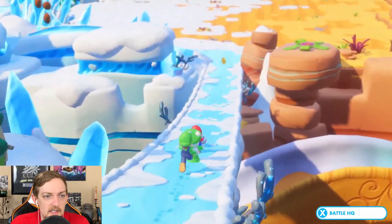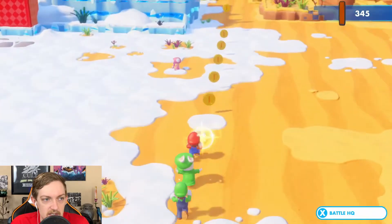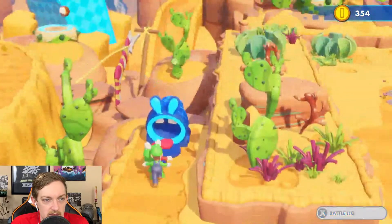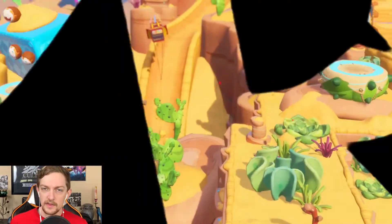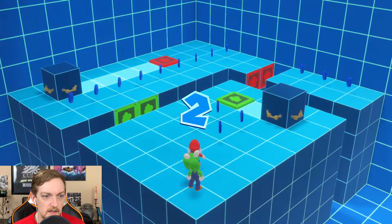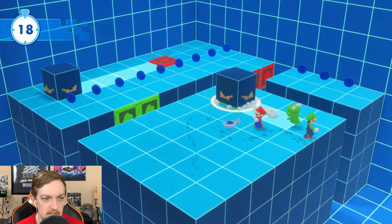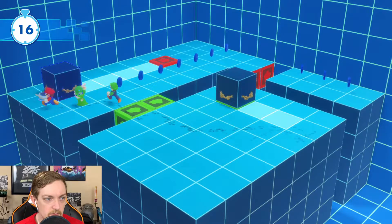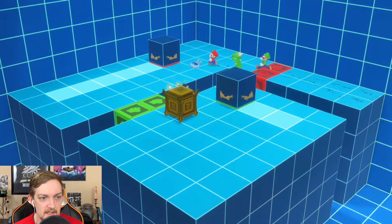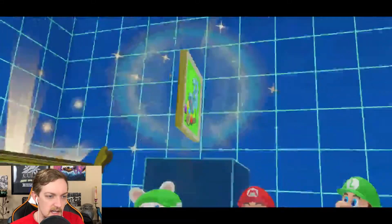Now we're coming back down to the main area. This area was blocked off before. I don't think I have done this one — I'm pretty sure this is new. Let me see: yada yada yada, push that way, green will come over here, push that way, red — and boom! That was record time! Probably the fastest one I've ever cleared. I kind of saw how it was done before I actually started.